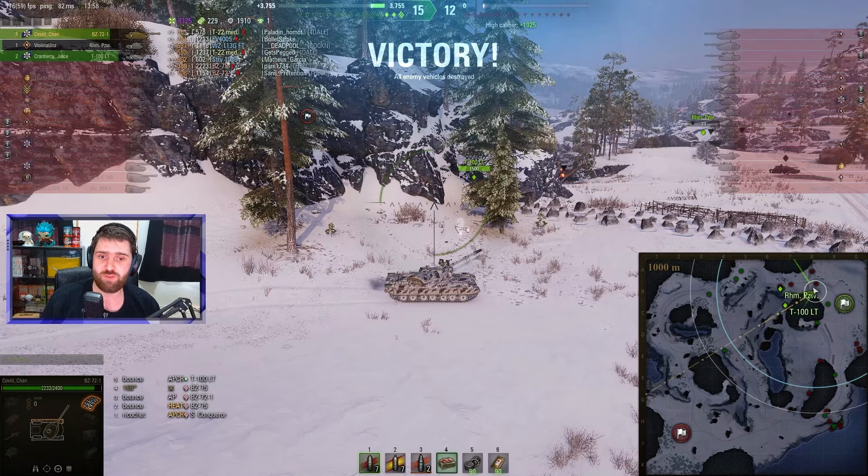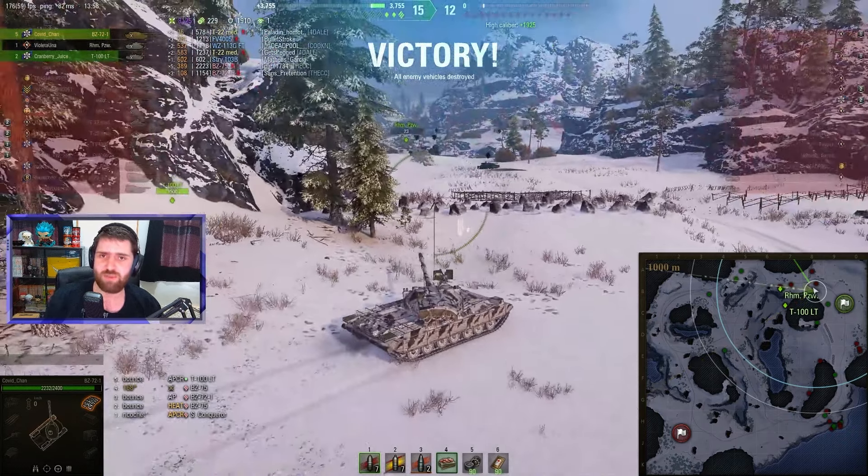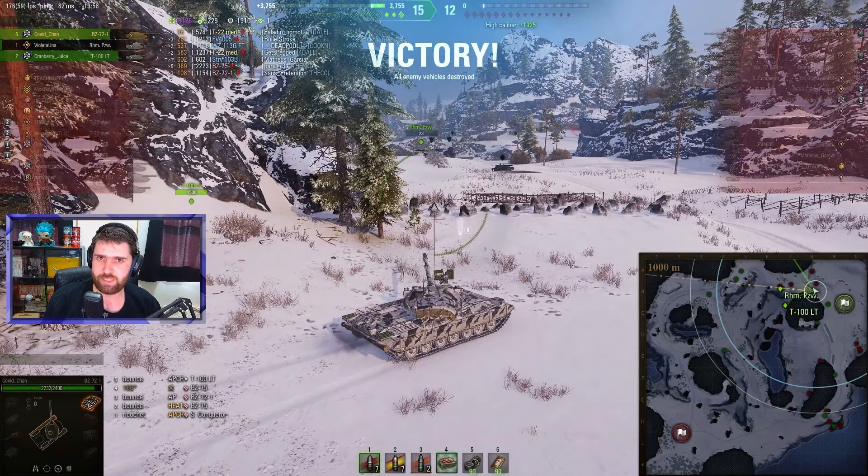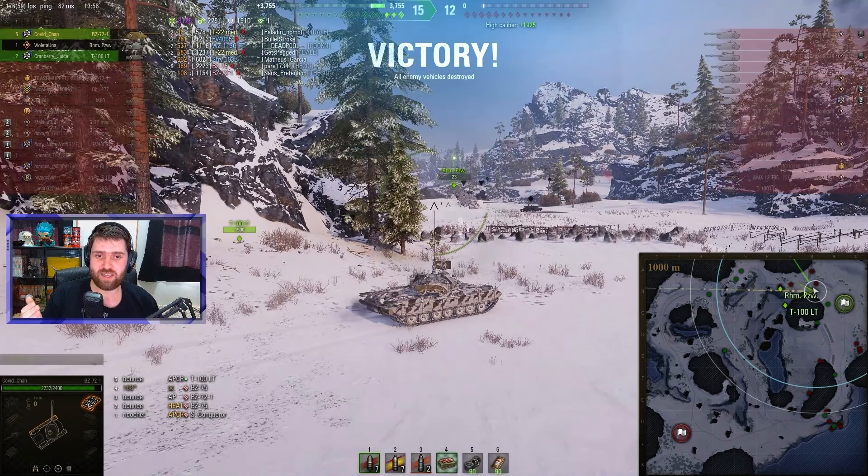Very simple stuff. If you already have the BZ-75, you'll know exactly how to play the BZ-72-1. The question is, do you need the BZ-72-1 if you already have the BZ-75? I don't think so. It's very similar gameplay in all aspects — the gun has slightly less alpha damage but more accuracy and better DPM. Like I said, if you know the E-100 with the big gun and the small gun, that is kind of the difference between the BZ-75 and the BZ-72-1.